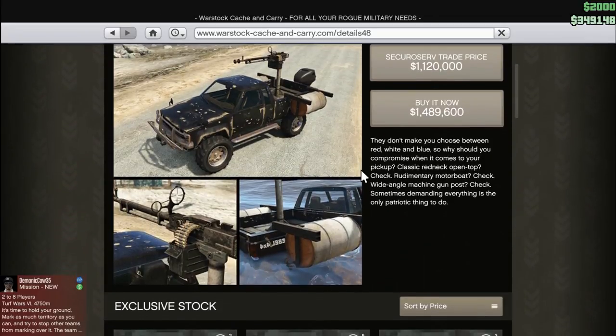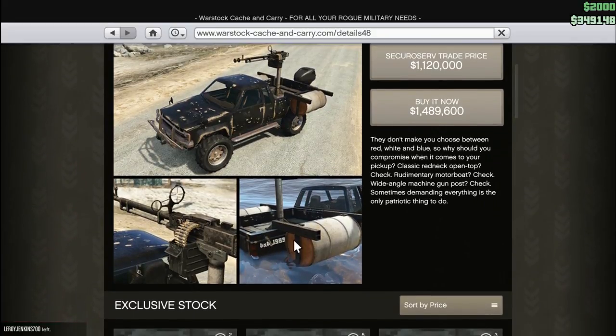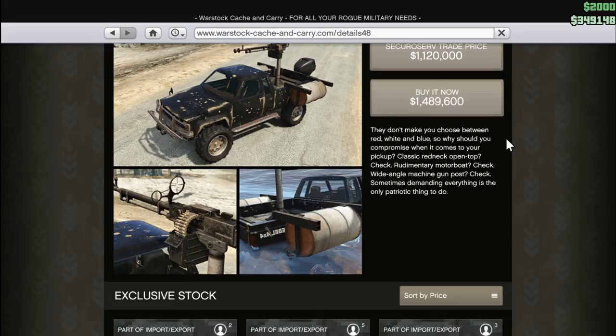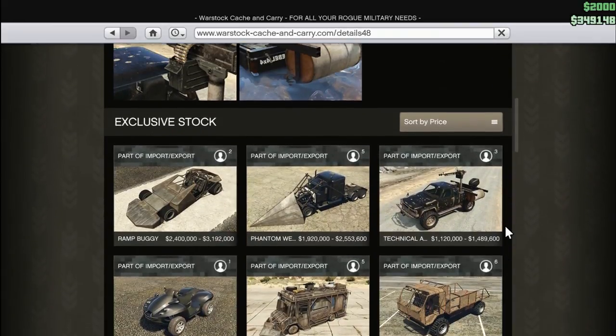Now we've got the Detachable Aqua — again, this is something straight out of Top Gear except for the machine guns, and I'm sure they would have them in Top Gear if they let them. I'm pretty sure they actually did this in one of the editions of Top Gear — the Clarkson, Hammond, and May series. 'They don't make you choose red, white, and blue, so why do you compromise when it comes to your pickup? Classic redneck open top? Check. Rudimentary motorboat? Check. Wide-angle machine gun post? Check. Sometimes demanding everything is the only patriotic thing to do.' It's a million to a million and a half dollars, and I don't have anywhere near the money.